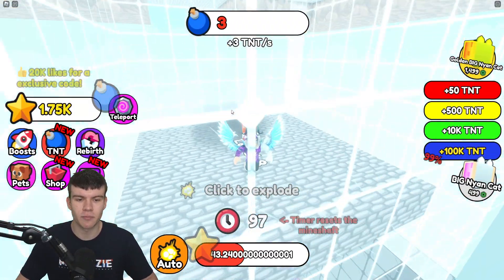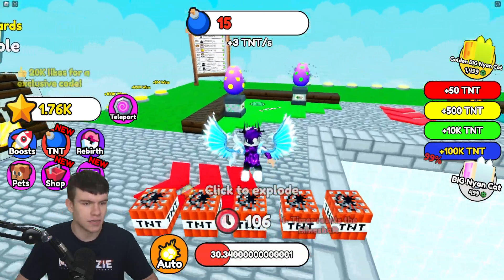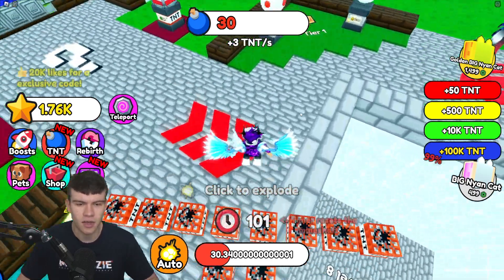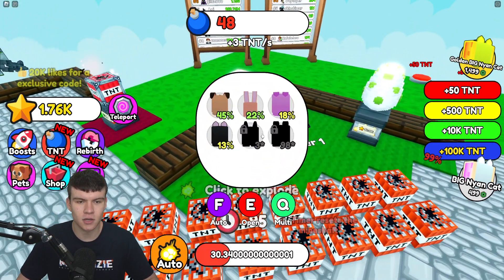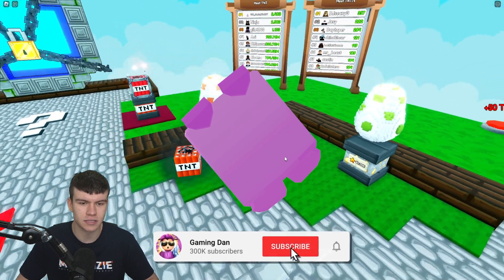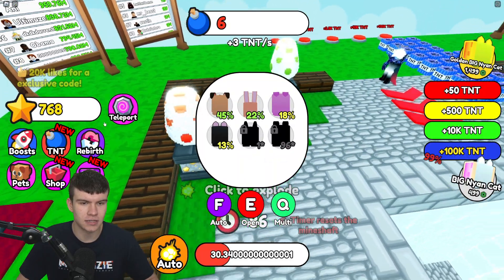Here we are right now inside of Plus One TNT Every Second. This is quite a new game that came out recently. Essentially, it's in the game name — we get one TNT every second, and what we need to do is get as far down as possible. We'll go in and get some rewards. I can't equip three pets at once, so I'm going to open up a few more of these eggs. Hopefully we can get some pretty cool stuff. I don't know why the pets don't have faces on, but let's continue to open up a few of these.